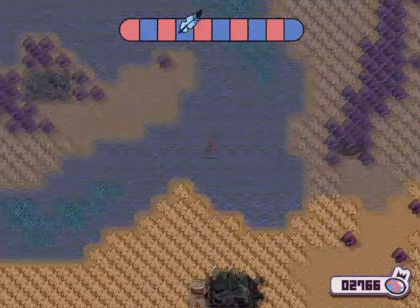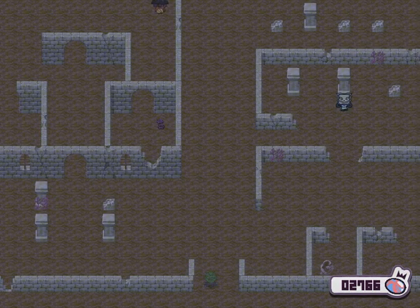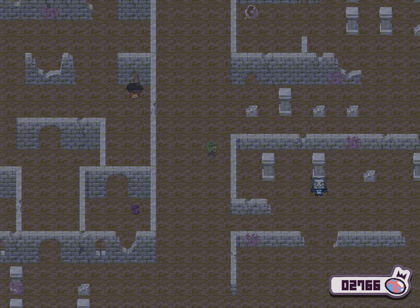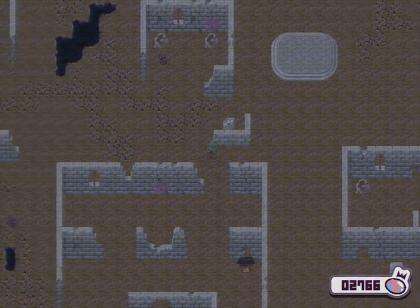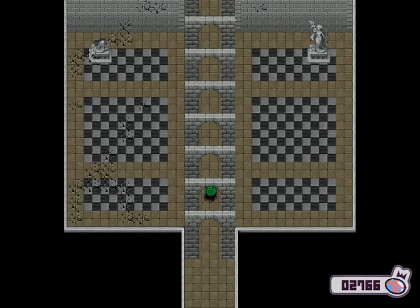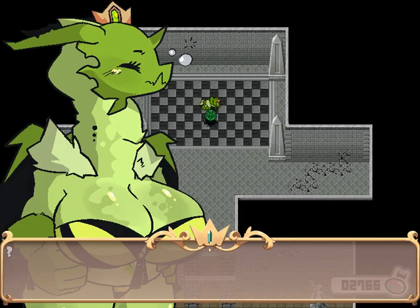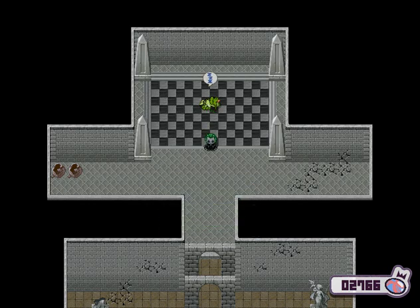That was not even necessary actually, because what we need to go to is the ruins. There are some NPCs here that we did not see before. Go all the way around the garden area. This is where you're going to find the dragon princess — she is sleeping, and as you can see you have the option to interact with her.